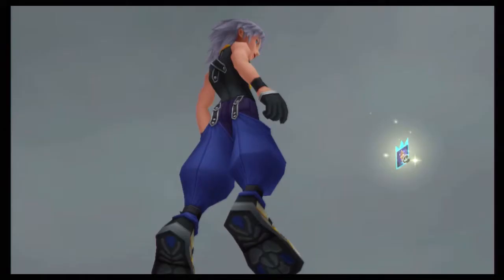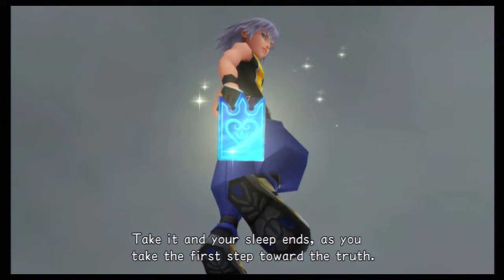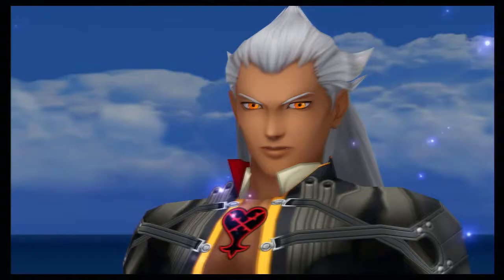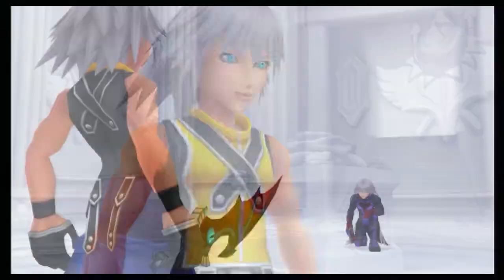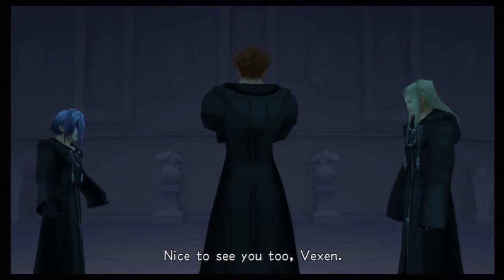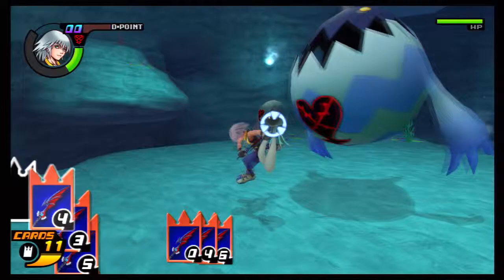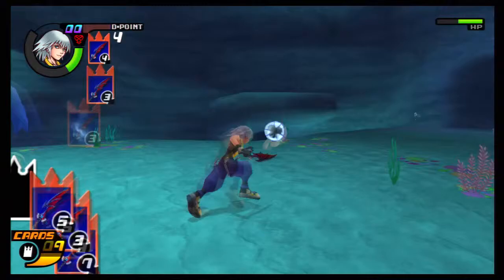Now begins the second half of the game: Reverse Rebirth. Instead of playing as Sora you play as Riku. In Reverse Rebirth the story focuses on Riku as he tries to accept the darkness in his heart. Throughout the story, Ansem — the guy you killed in the first game — constantly torments Riku, trying to convert him to the dark side. Since Riku was Ansem's host in the first game, a little piece of Ansem remained in Riku and now pops up in physical form. Riku must climb from the basement to the top of Castle Oblivion, encountering the Riku Replica, King Mickey, and new organization members. Notably, Riku's worlds are a lot shorter than Sora's — Sora's worlds take 40 minutes to an hour while Riku's can be done in about 20–35 minutes.